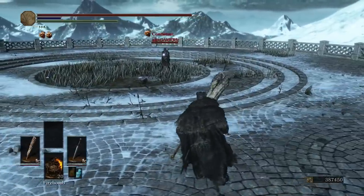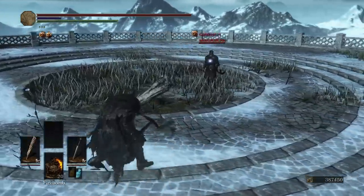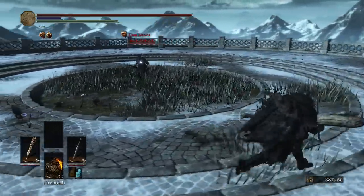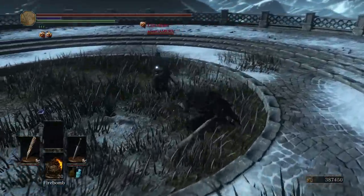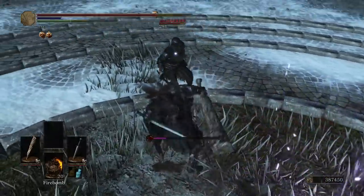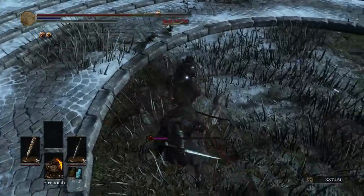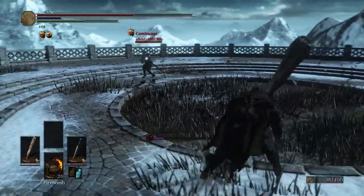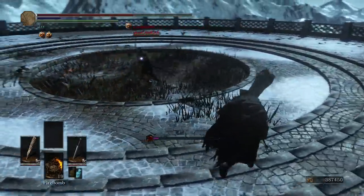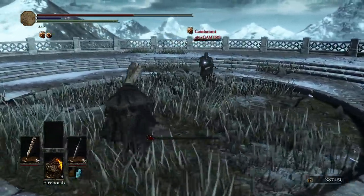Our opponent has the Dragon Slayer Spear. Now he has the Ring Knight — actually it's a Katana, the Frayed Blade. Got the poise of the Club and the power of the Broadsword. The Club has a lot of power too, I must admit.